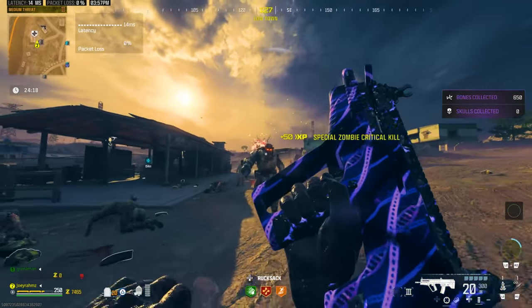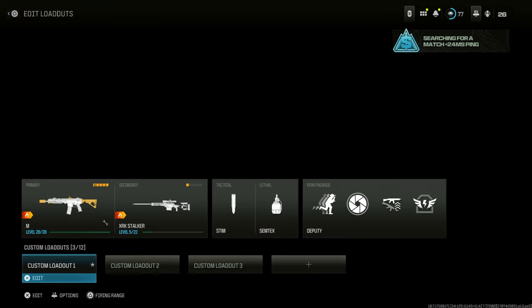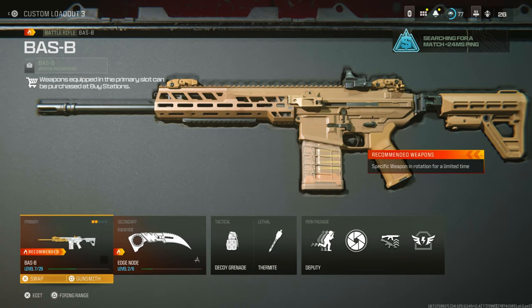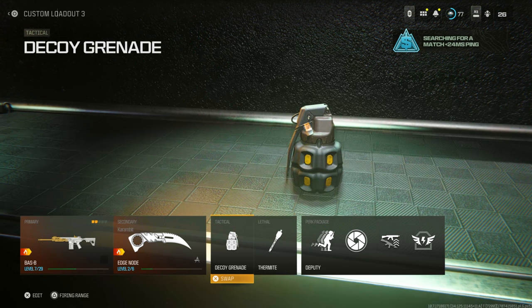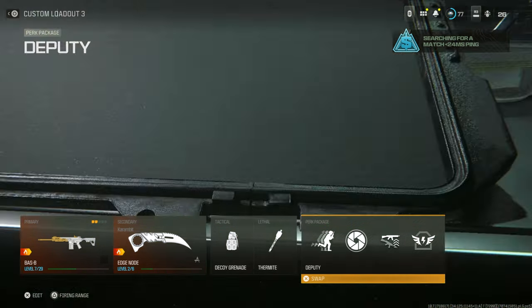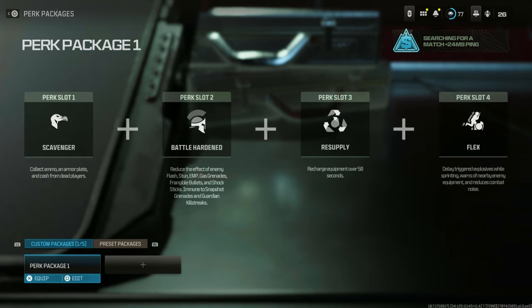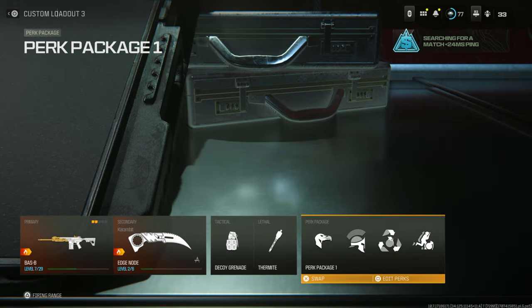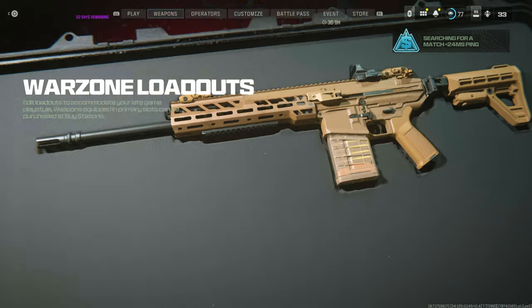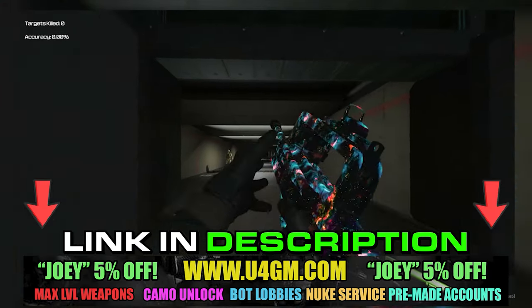Now we can do it with a new method that I'm about to show you. Go ahead and start up a game of plunder quads and go to your class. It doesn't matter what weapon you bring because you don't actually get a lot of weapon XP. Go ahead and put on decoys, any lethal, and then on the perk packages make sure you got resupply as a perk — you get way more decoys if you do this.